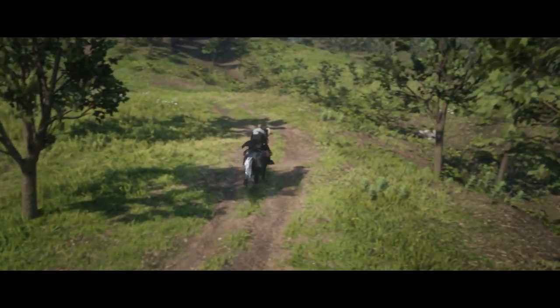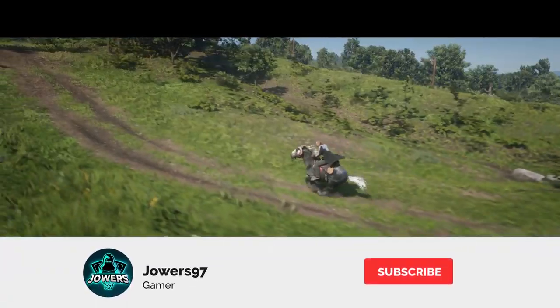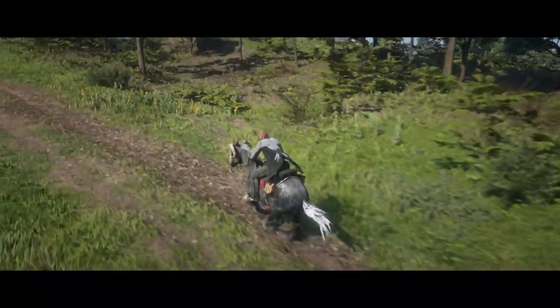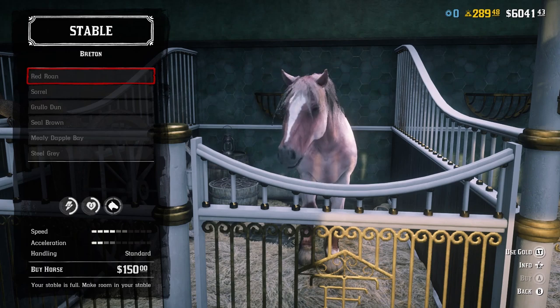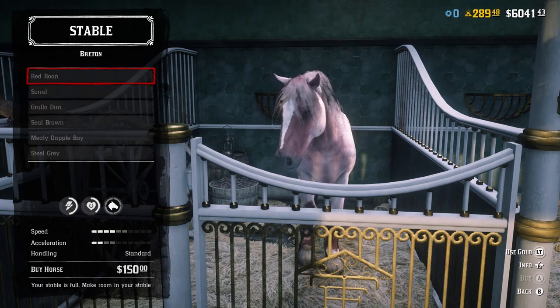What is up guys, and welcome to another Red Dead Online video. In the past couple of weeks, we have gone through the Criollo and we have also gone through theKladruber. Today we are going through the Breton, which can be unlocked by progressing through the Bounty Hunter role. There are a total of six different types of coats that you can unlock with the Breton when progressing through the Bounty Hunter.